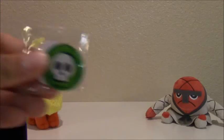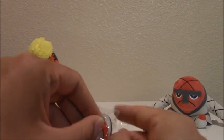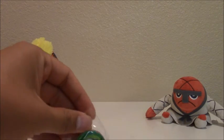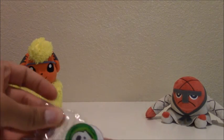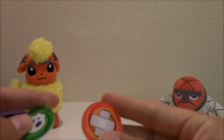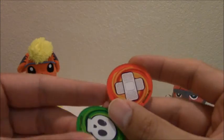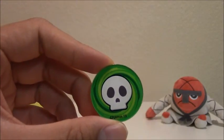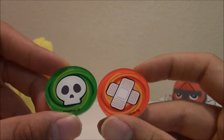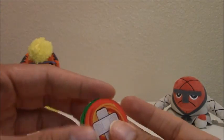Next, let's take a look at the status counters. We have two coins and they're solid plastic, so they're pretty sturdy. There's one, and there's the poison marker. I'm not sure what this one stands for, but I know this one's poison. So there are the two condition markers.